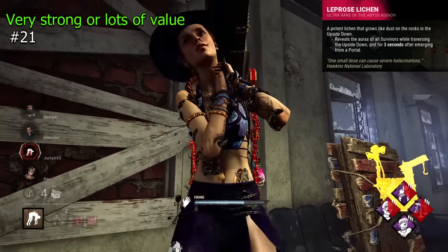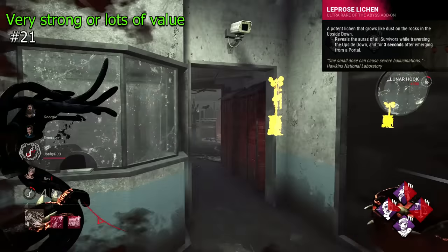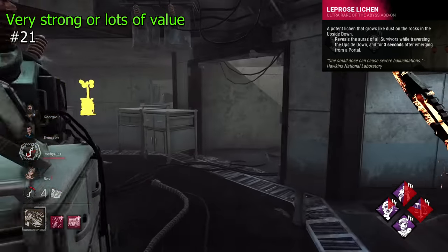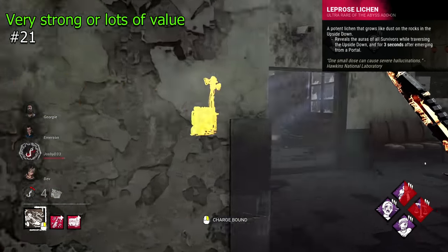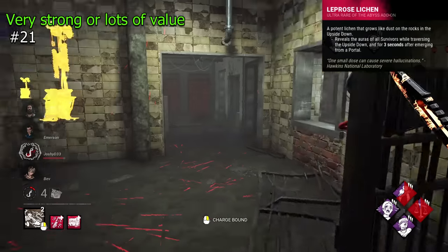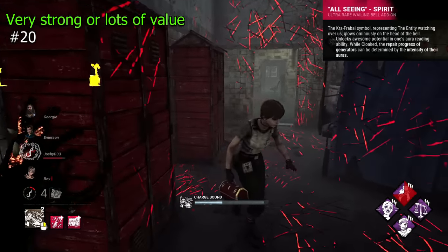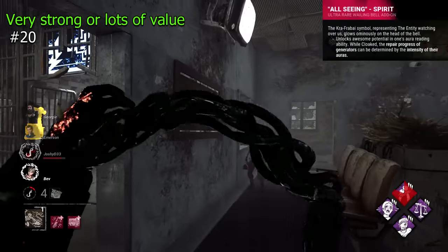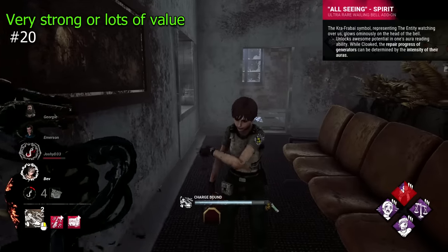Lepros Lycan is a Demogorgon addon that allows you to see all survivors when traversing the Upside Down and for three seconds after emerging from your portal. This is quite strong — instant reliable information that can direct you to survivors. Its portal reliance is kind of unfortunate, but it's still good. All Seeing Spirit is a Wraith addon that will show you the intensity of generator auras when cloaked. It's pretty underrated and allows an easy hold on gens, with no real drawback.